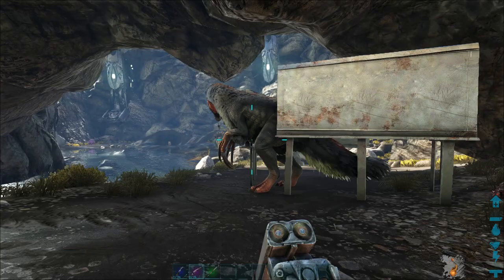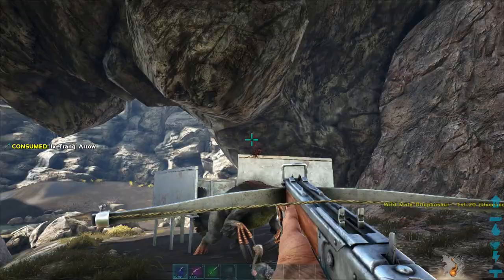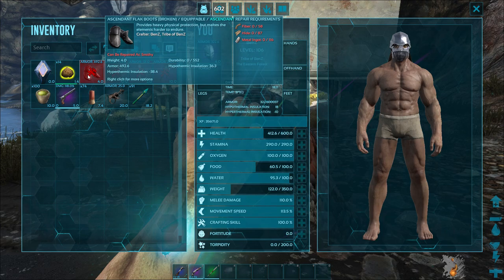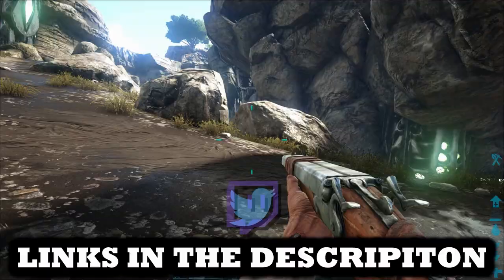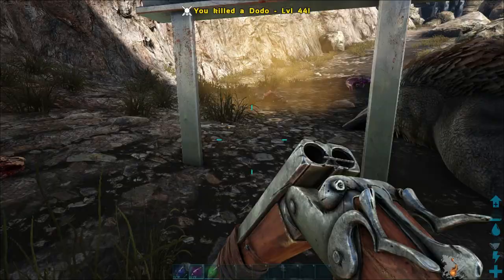That was almost a disaster. It looks like it can get out but it can't - trust me. We got it. Jesus Christ, that was very close. I lost all my armor except my helmet, and I had ascendant boots on as well - that shows you how dangerous this was. All that for a level eight male. A level eight! Just shows you that Therizinosauruses are literally one of the best dinos for dealing damage.